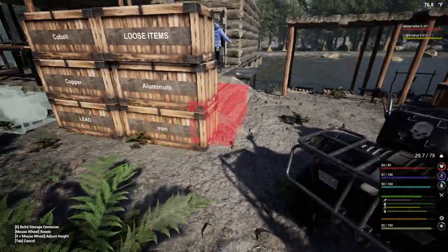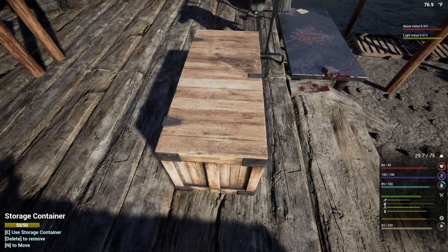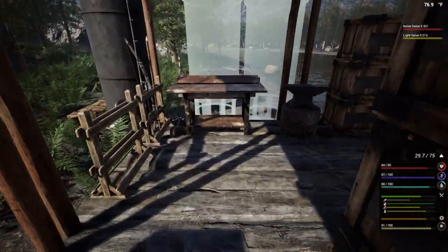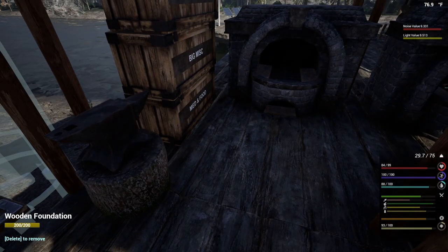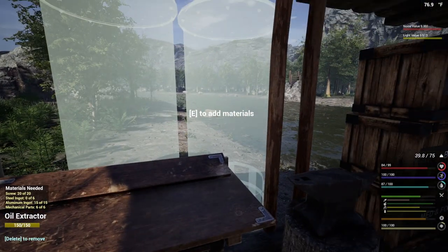One thing we need to go ahead and set up is a storage area for the truck materials. Let's take a look at what the truck is going to take — it says we need 25 plastic, 20 steel, 20 iron, and 15 mechanical parts. We have the mechanical parts in there. We have 19 plastic — how many mechanical parts do we have? We need mechanical parts and steel ingots.